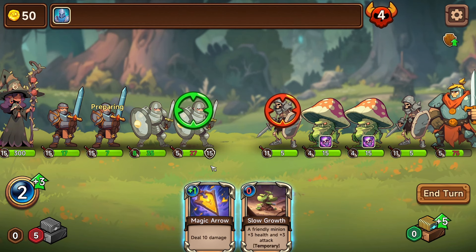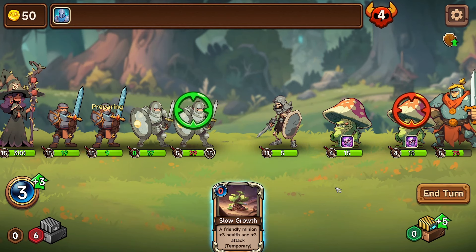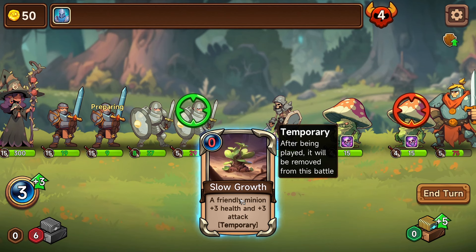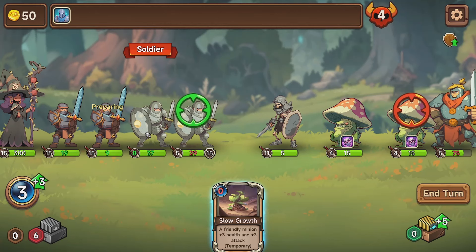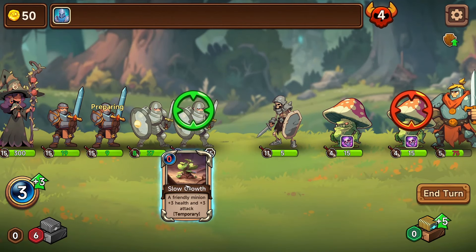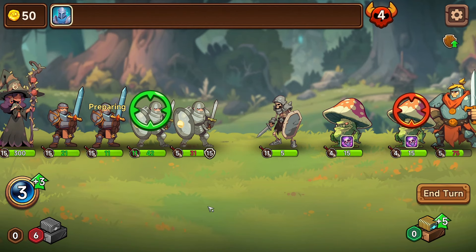Who attacks first — are we? Let's chuck this on this guy, get rid of him. Eight, nine, ten, eleven — it's not gonna help kill anything unfortunately. But I can't move them once they're down. I guess we'll just give it to this guy, though I can't give it to myself. Okay, that's all we can do.